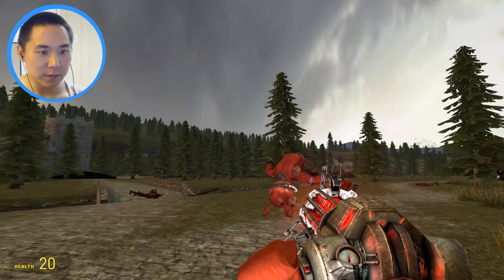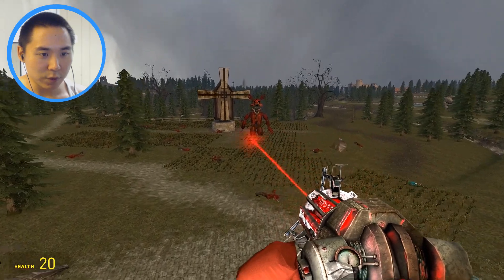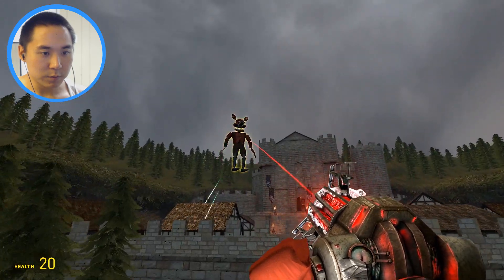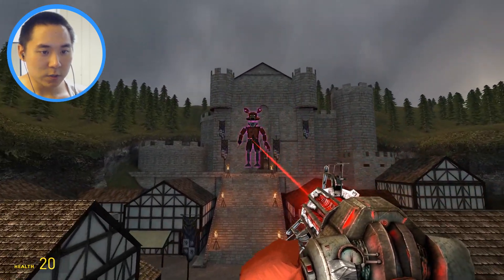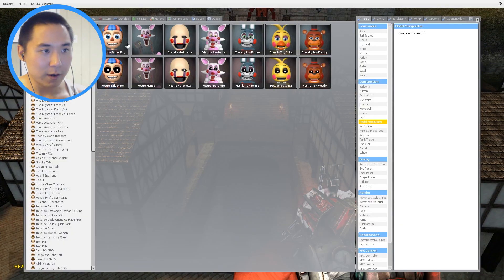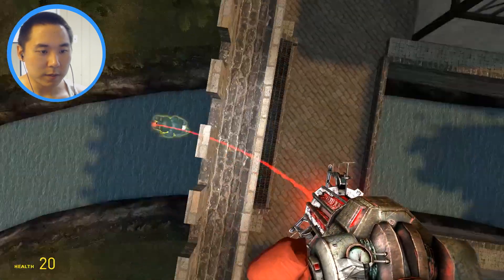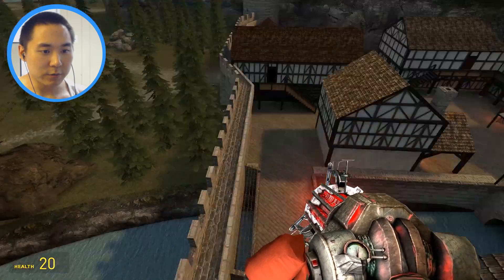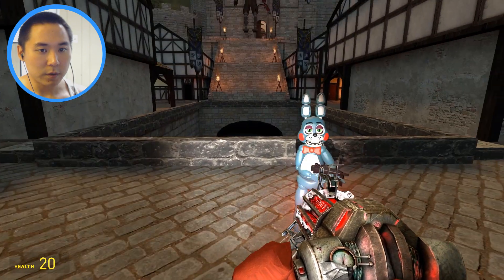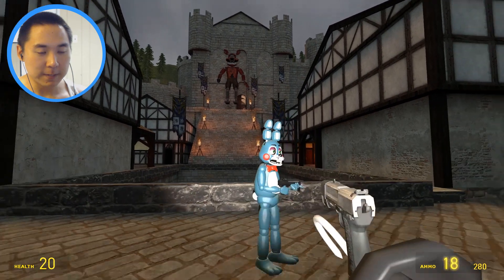I kind of want to go into the castle area or at least bring Titan Nightmare Foxy over here. Alright, this is your new kingdom over here guys. Look at that, this is dope. Let's have you battle Toy Bonnie over here. Come on, battle it out - battle for the kingdoms! I think I can actually bring you in here. There we go. He's right behind you - he's just right there.